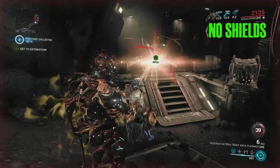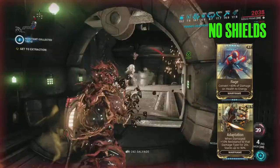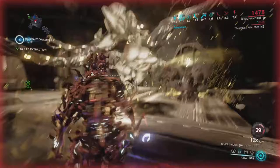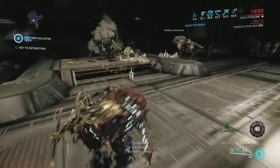Nidus has no shields, so all the damage goes directly to my health. But Rage turns 40 percent of that damage into energy, so basically Adaptation and Rage are almost all you need. Plus the Umbras — when I'm taking damage, Adaptation saves my ass, and whenever things get a little too hectic, Rage makes sure I have enough energy to use one of Nidus's crowd abilities, wrap up everyone who's trying to kill me, and kill them instead.